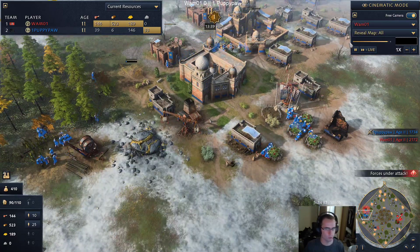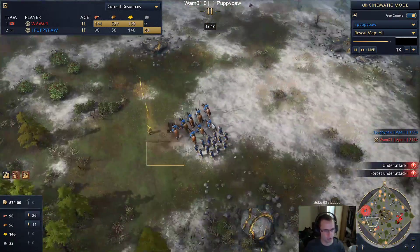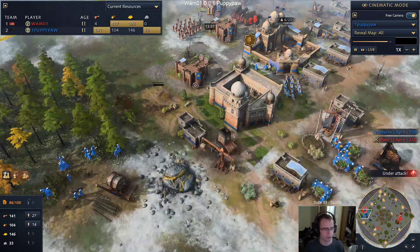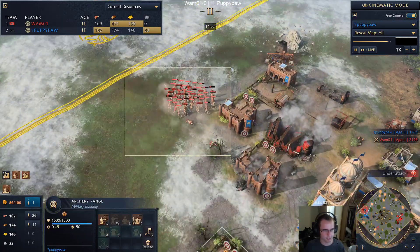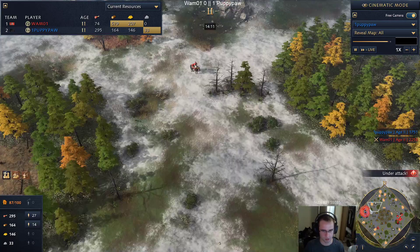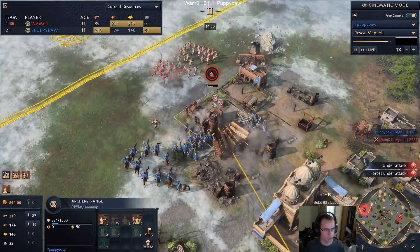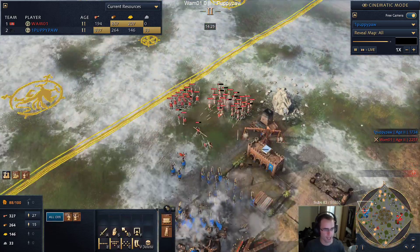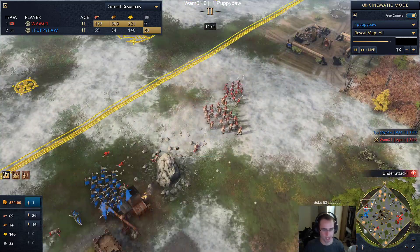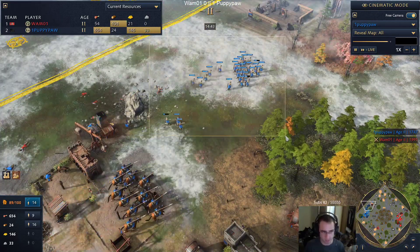Their resource count and villager counts are very close at around 41-42 each. But Puppy's army is starting to get up there - he has 25 archers, and Wham is at 27. This could actually get dangerous - without the reinforcements, if Puppy can get enough units and take this out, he might be able to recover. But losing all that production sucks. Now we have 34 archers - Wham actually needs to get out of here, he's not going to win this fight.